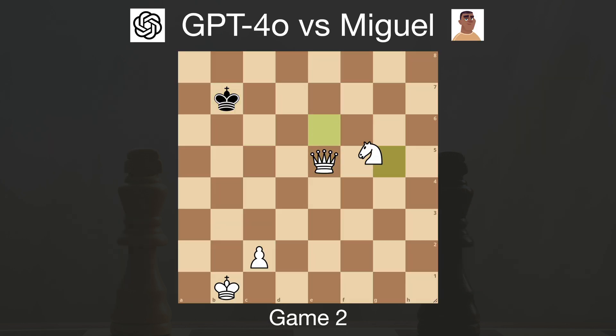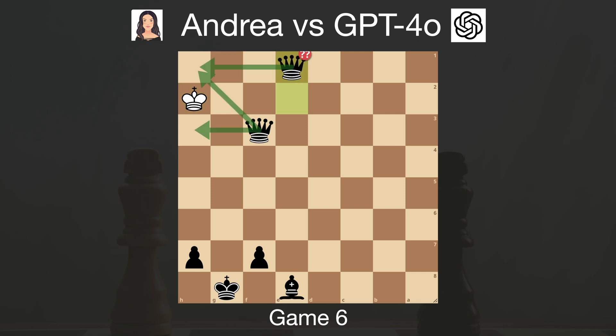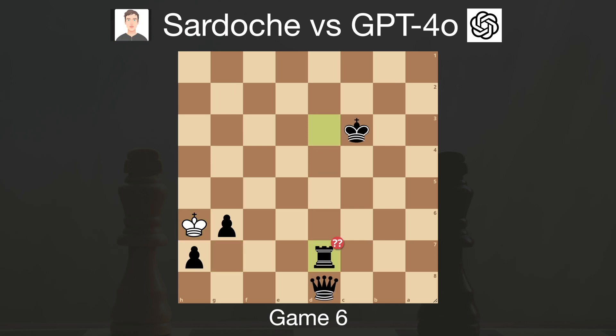Overall, the thing that was so painful to watch was all these stalemates in completely winning positions for GPT-4O. Like one with Miguel, and the same thing happened with Andrea — one queen wasn't enough, it couldn't resist the second queen, and drew again. And once again with two queens against SonicFox. And in the game with Sardosh — same thing, but this time with a queen and a rook. GPT could have scored many more points if not for these mistakes. I wonder if the problem is that stalemates are quite rare, so there weren't enough training examples for GPT to learn to avoid them.